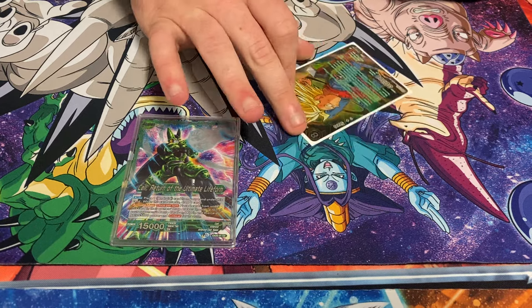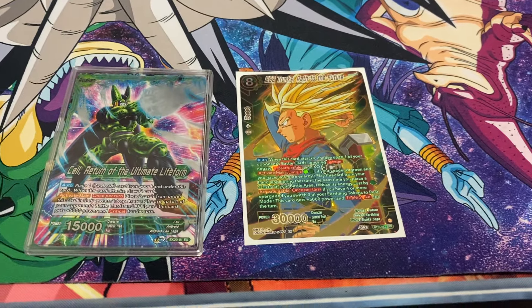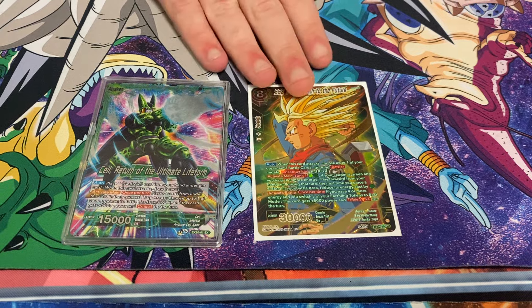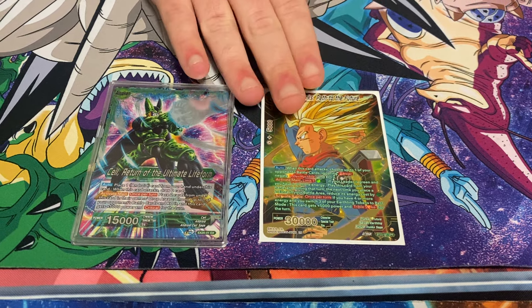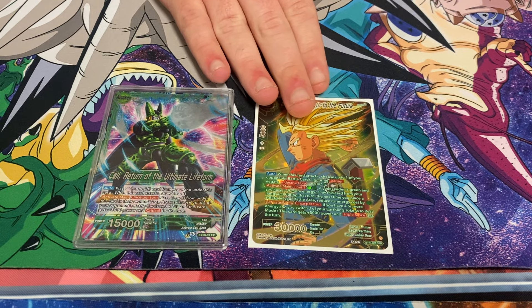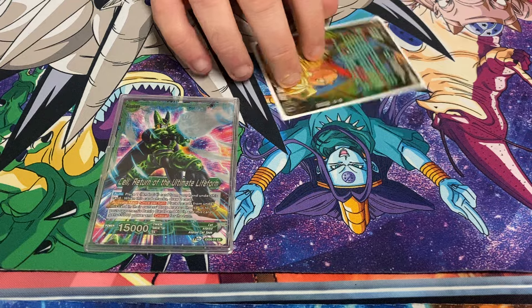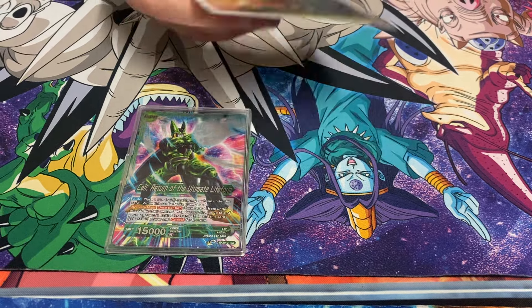Trunks — this one is the indestructible barrier destroyer, very relevant into random Zamasu bullshit. Also really relevant into Android 21, because a lot of the time that 4-drop is going to choose an indestructible card from their Z deck and you have no way to remove it except for this card. It's also just: if you have a card you're never going to play in the matchup, you just put this in as another attacker. Also good into red — just combo it off, it's Explosive Dance fodder.